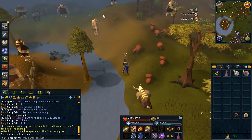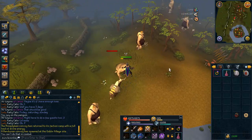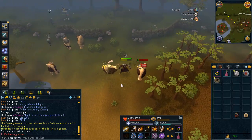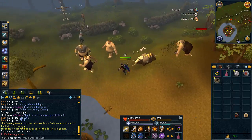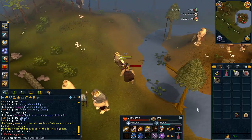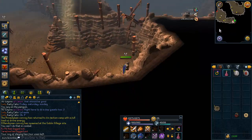For the Ogres, you want to go to the Yanille portal and run directly to the west — they're right there, smack in the middle between Castle Wars and Yanille. You can also just teleport to Castle Wars, but the Yanille lodestone is a bit easier and you don't have to waste a duel ring or anything. Ogres are probably the easiest monster in this entire guide to get to.